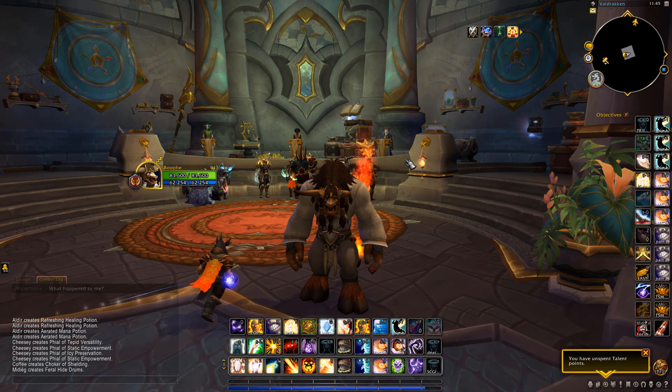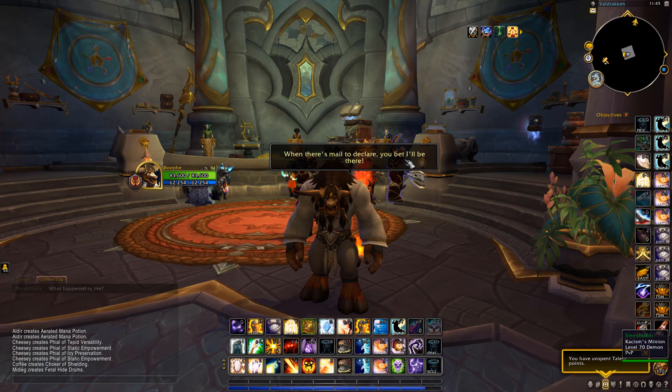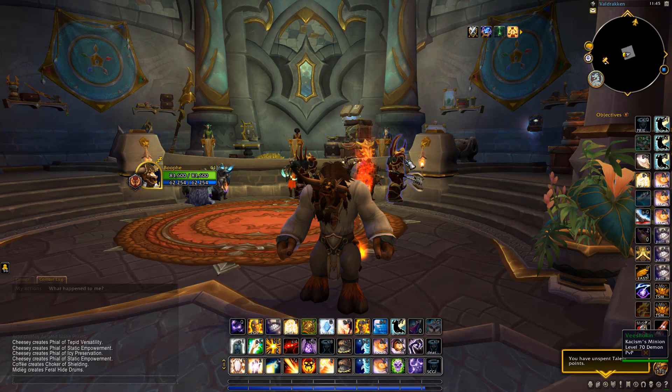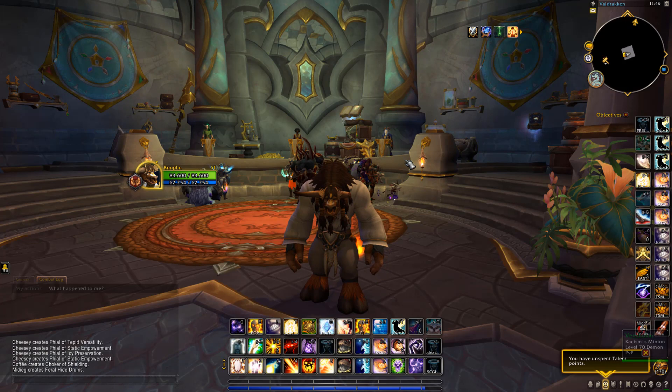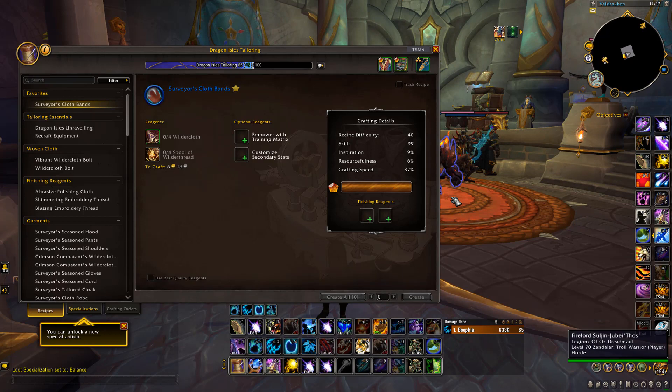You can have both tailoring and enchanting on the same character, or like I do, you can have tailoring on one character and enchanting on a different one. Since you're going to be mass producing them and mailing them, it's easier to send them to another character that has disenchanting ready to go. If you have it on the same character, make the bands, send them to an alt, then simply go to the mail and click return and they'll be sent back to the same character so you can disenchant them.